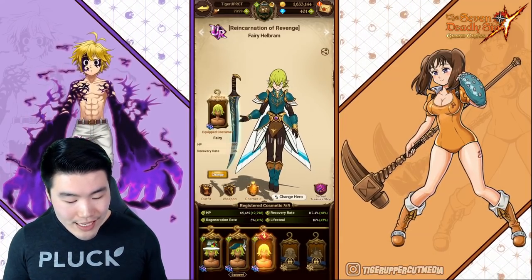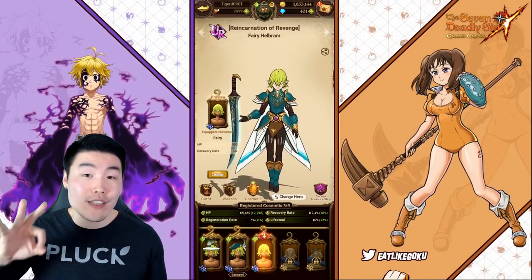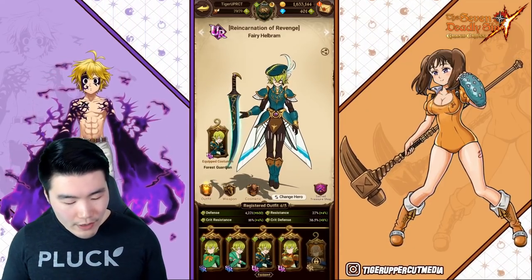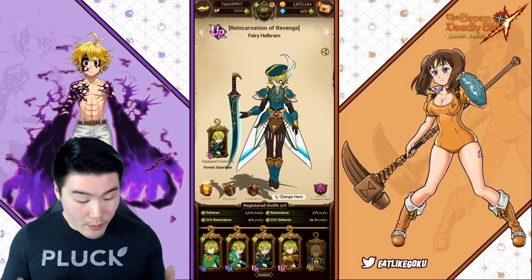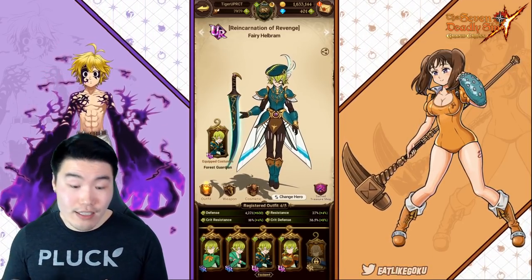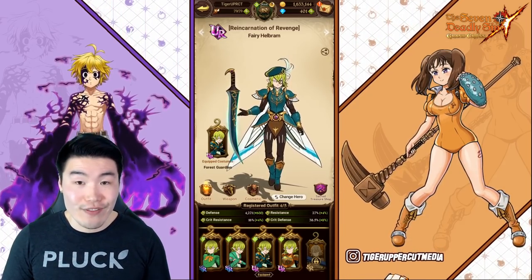Same thing with the cosmetics here — he's getting a total of 2,790 HP from these three cosmetics. And of course, same thing with outfits — four outfits combined give him 600 defense, 4% crit resistance, 4% resistance, and 8% crit defense.